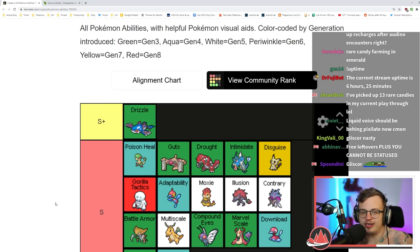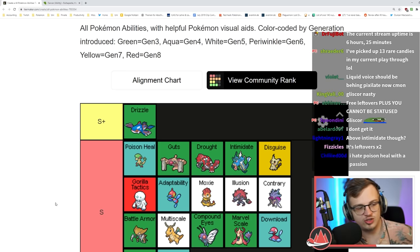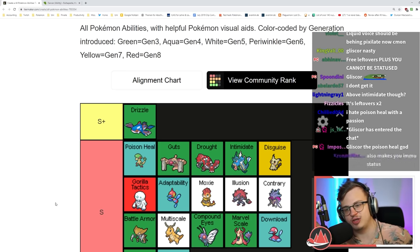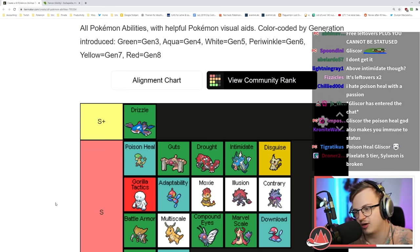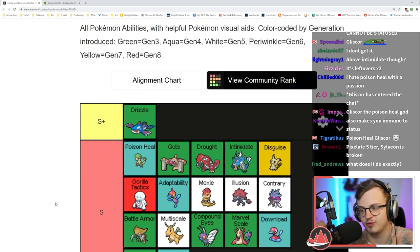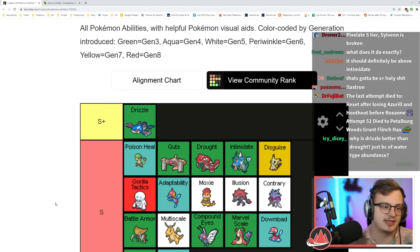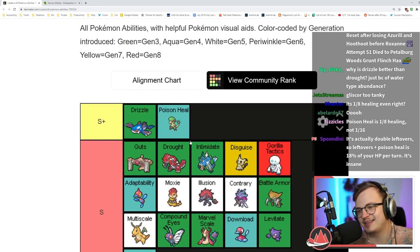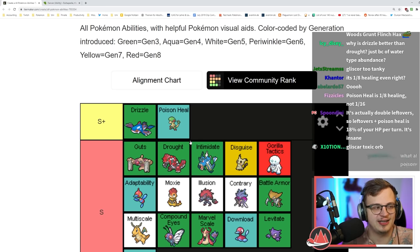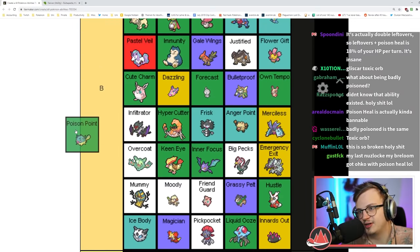Poison Heal is almost S plus, really close to bannable. It's free Leftovers and you can't get status — it's insane. It heals you instead of taking damage when poisoned. You poison your Pokémon on a wild Pokémon before the fight, give it Leftovers, give it Protect, give it Substitute — it could even be an aggressive Swords Dance set. I'll put it in S plus.